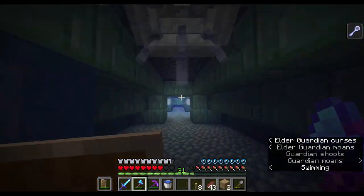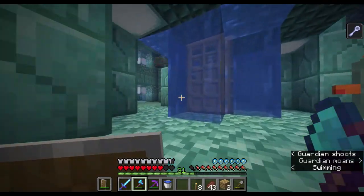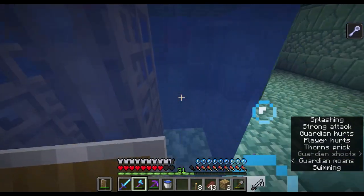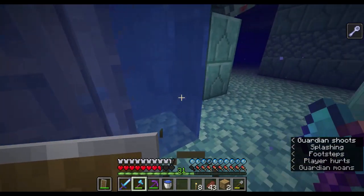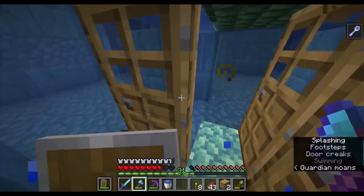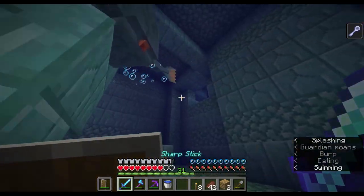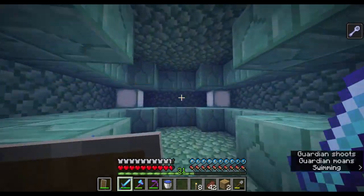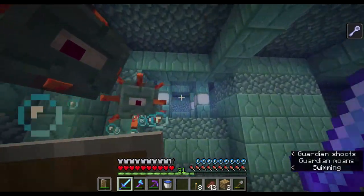I need to take out the elder guardian. These are Max's doors, I believe. Well, they can hit me through doors — oh well, that's just great. Okay, we're not going this way, we're going this way.